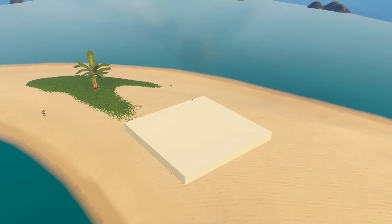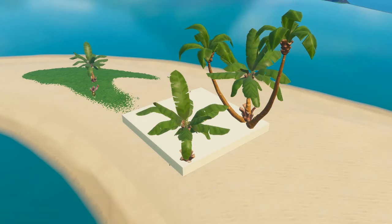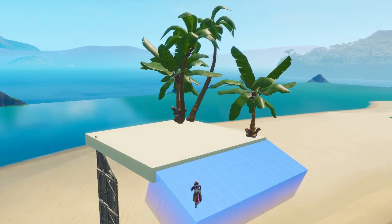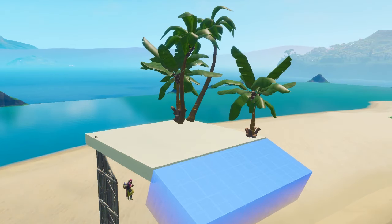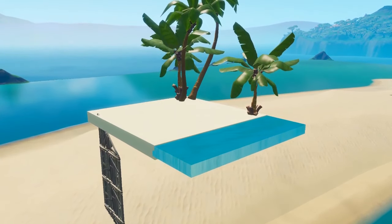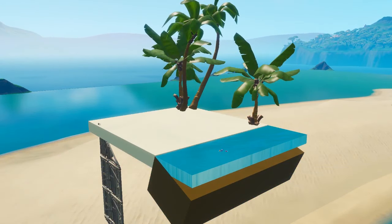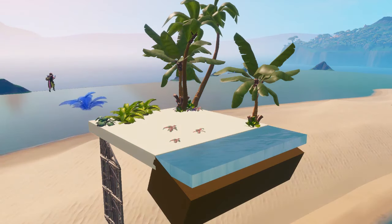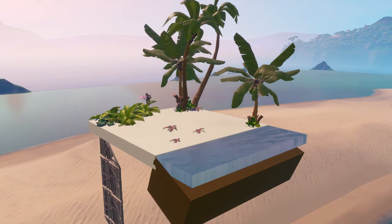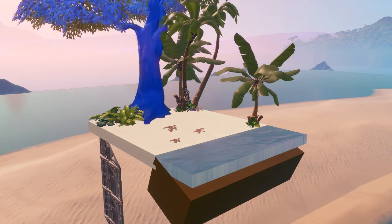We're gonna start off with a little bit of a speed build here. We're going with an island theme for both of the find-the-button maps. We've got a little beachfront and I'm gonna add an ocean right in front. A lot of the find-the-button maps I do, I really like putting things underwater because it's a little tougher to see them. When building, I'd recommend putting plants at the bottom of trees and adding those little details that make it more realistic in-game.